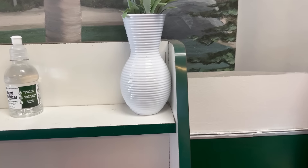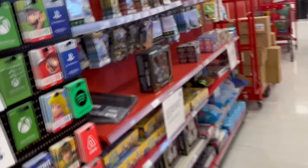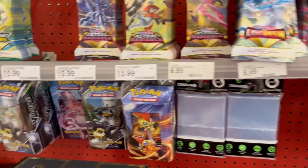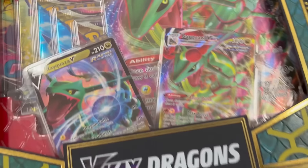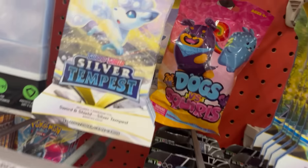We're heading inside Target right now and I want to see if opening up the cards inside Target is luckier than opening them up at home. We're at Target and they actually have Pokemon cards in stock - Silver Tempest packs, Brilliant Stars packs, Astral Radiance, Lost Origin. They also have these VMax Dragon boxes which come with 11 packs and two promo cards, pretty cool.